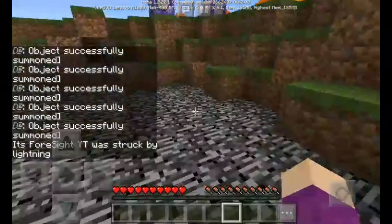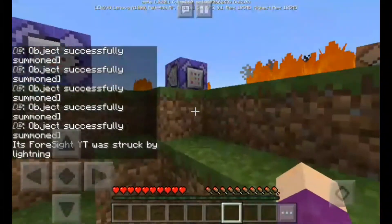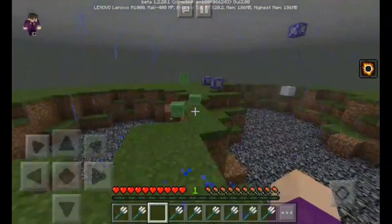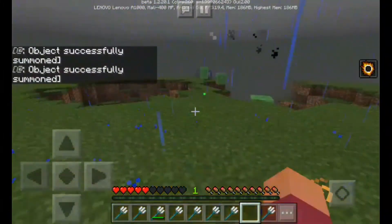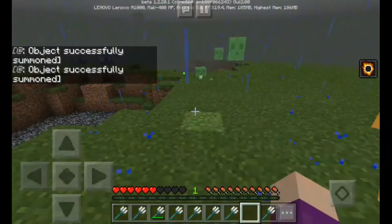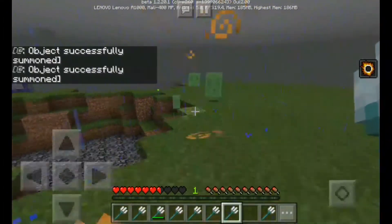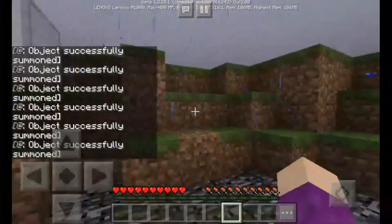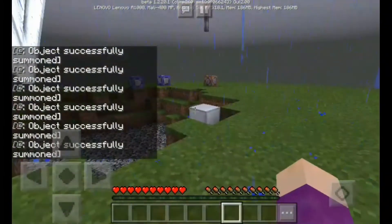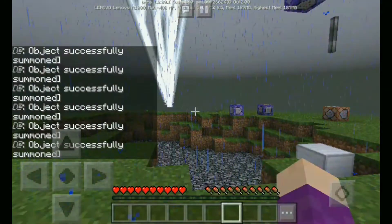I don't even know how I got killed — do I even have a fire resistance system? I'm literally so confused. It's flipping raining and I grabbed a lot of tridents just in case. I don't know why I'm still being hurt by a lightning bolt even though I have fire resistance — but it's not about the fire resistance, it's all about the lightning trident. I want to do this in game mode C.